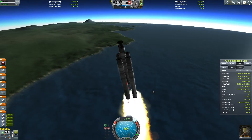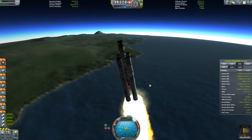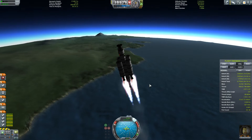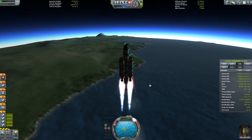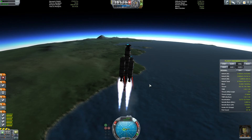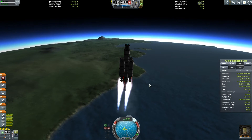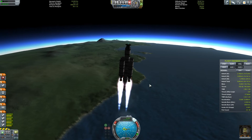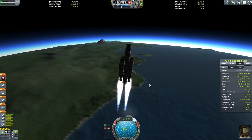Even if NASA aren't actually in the game, we're still competing against them. We're more like the Russians at the moment, but we're gonna get there, believe you me. Still don't know what that red thing is underneath my rocket, but what the hell. We're doing good here, we are gaining a nice altitude, just making sure our rocket doesn't decide to stray too far over to the right there.